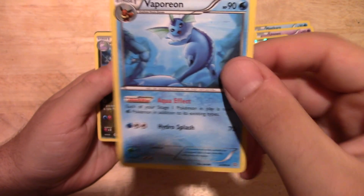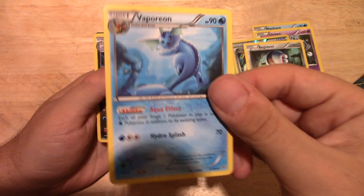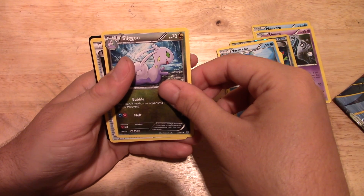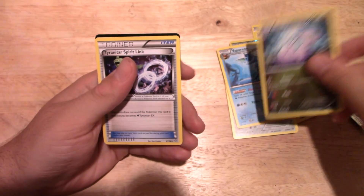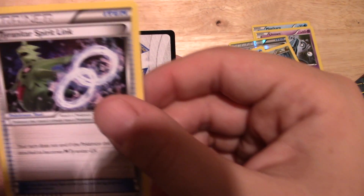Last unboxing I got a shiny, so maybe this will be the card I'll use in my deck for playing, which is nice. Got a Sliggoo — I'm not quite sure how you pronounce that — and a Tyranitar spirit link, huh. Interesting.